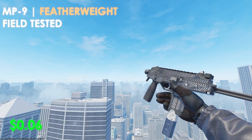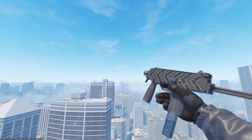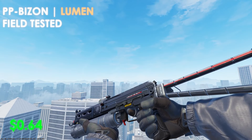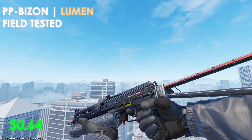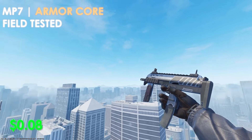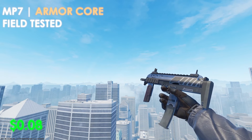For the MP-9, we're picking up the Featherweight in field-tested condition at only $0.06 — an all-black skin with a tiny bit of white shown underneath. Another great budget option for the MP-9 is the Dart in field-tested condition at only $0.45, and just like the Featherweight, it's all black. Moving over to the PP-Bizon, we're picking up the Lumen in field-tested condition at $0.64 — an all-black skin with a tiny bit of red throughout, a good combo for a black-themed inventory. For the MP7, the Armor Core in field-tested condition at $0.08 is an all-black skin with a tiny bit of silver and a great pickup for the price.